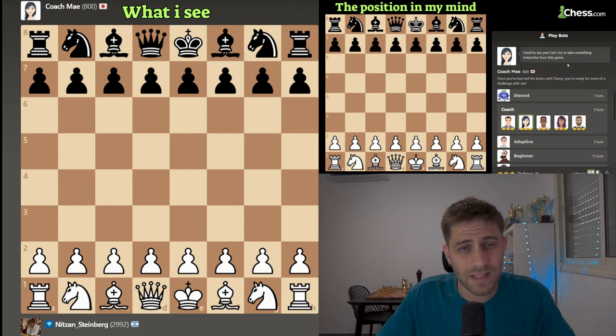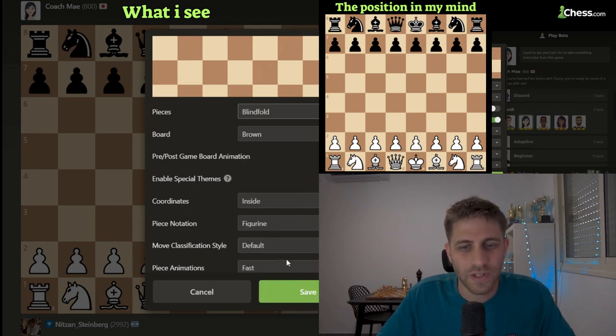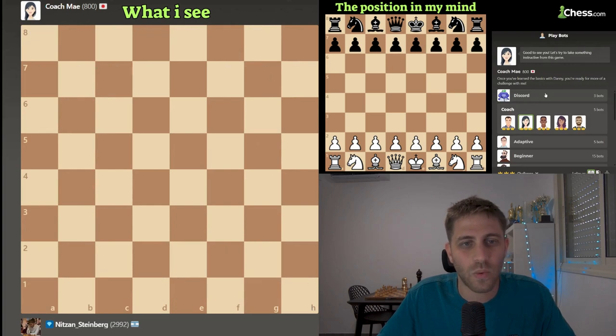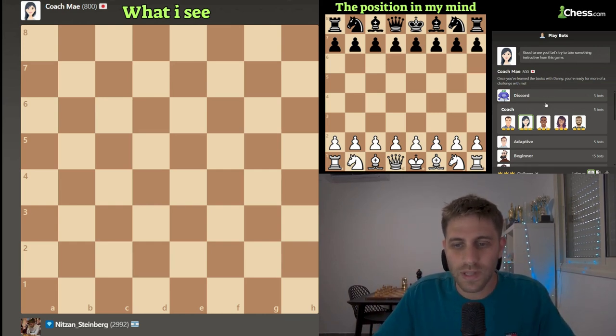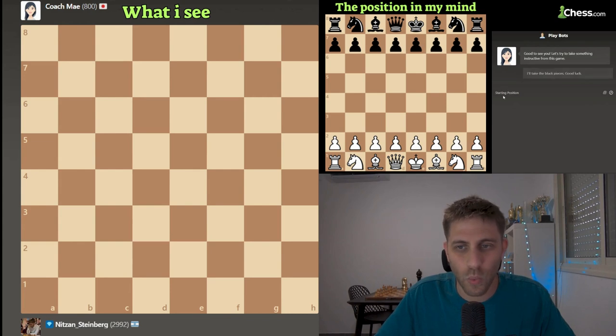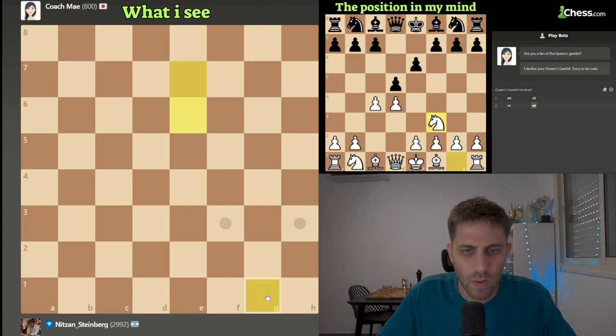I will just remove the pieces and play blindfold, and save - now the pieces are just not on the board, it's only in my head. Let's do it! Playing with the white pieces, I will play d4. Let's see - d5, c4, e6.